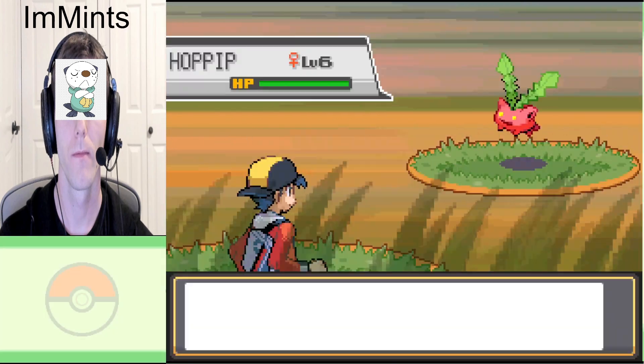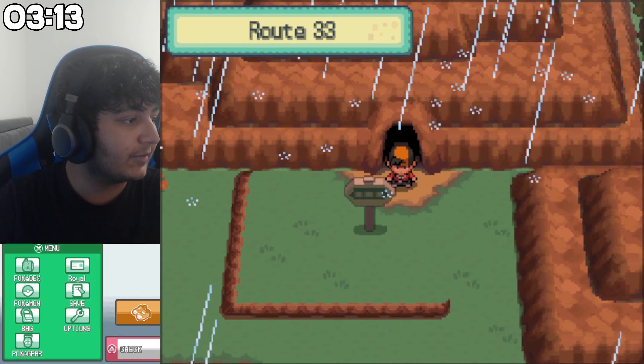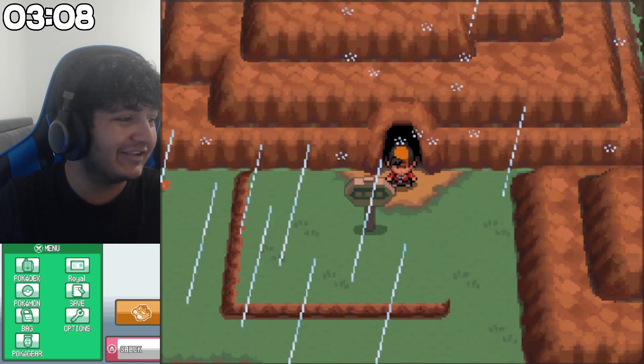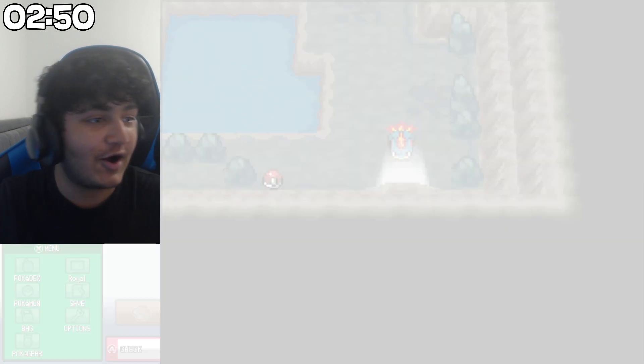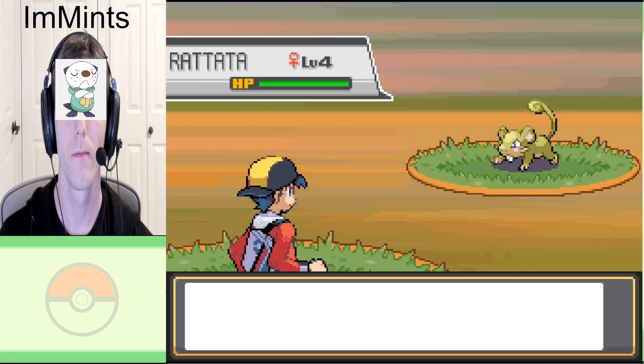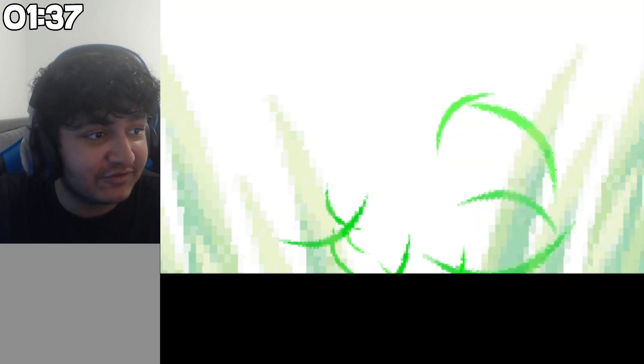Hoppip - if there was any time to appear, it would be right now and shiny. There's Hoppip but it's not shiny. Did I really just not get a single Sandshrew? What about my next route - do I have better chances here? I can only get - you already have a Spearow, right? I could get a Hoppip before you do - there's a higher chance on this route. No, shiny Rattata, no! How am I supposed to get two shinies in a minute and 38 seconds, bro?